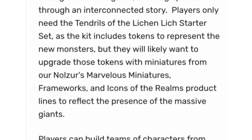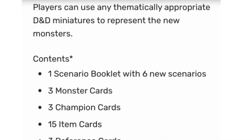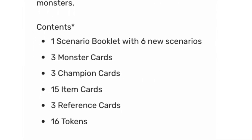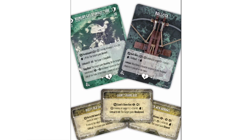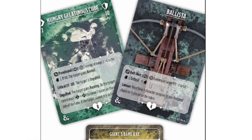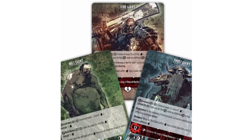Unfortunately, this kit will not contain any actual miniatures, which is always a big part of this game. But there are some interesting cards depicted: one is a Gelatinous Cube, another is a Ballista, and then we have three giants — a hill giant, a fire giant, and a frost giant.